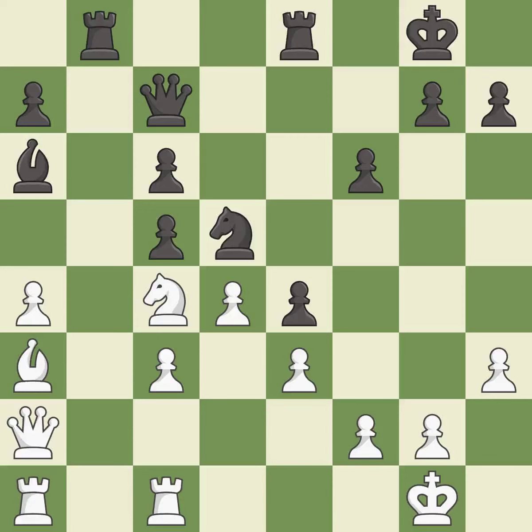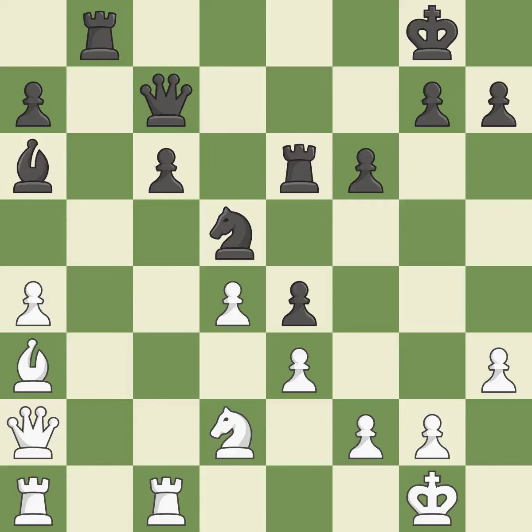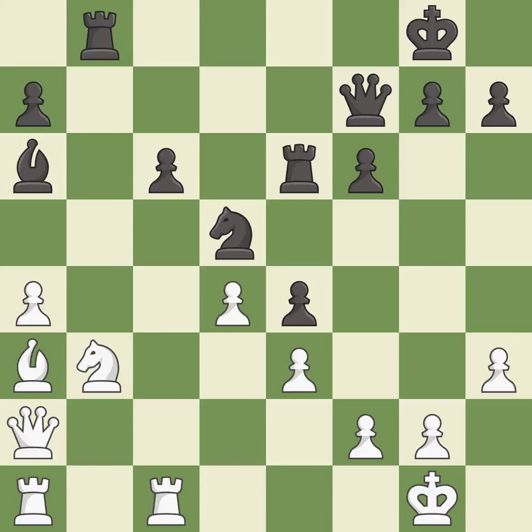This prevents the opponent from being able to win material. It is good. This threatens to win a knight. It is best. White was better off, but now their position is winning; it is a mistake. This is the only move that works. This threatens to fork pieces. It is a great move.